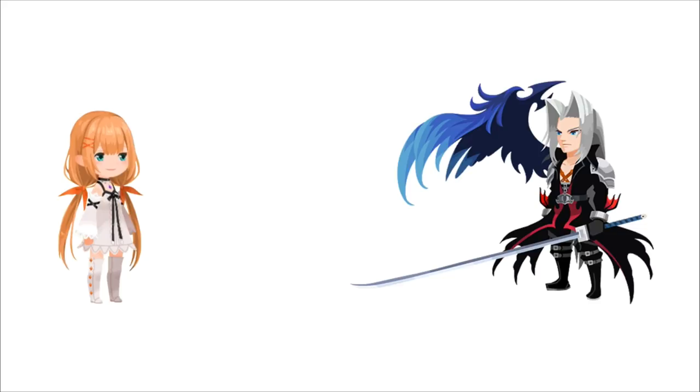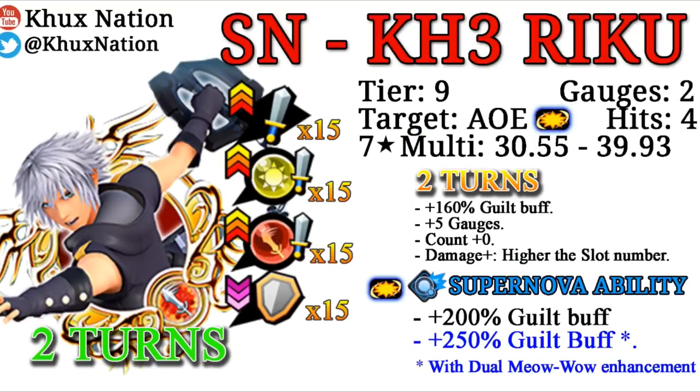Alright, so here we're going to have a few examples to help describe what exactly overwrite is, how it works, and what the difference is from normal medals. In this situation, we're going to have Strelitzia on the right representing the player, and Sephiroth representing the enemy you're going to be fighting. We're going to use Supernova Kingdom Hearts 3 Riku, and his ability provides plus 15 tiers of general strength buffs, raises upright strength by 15 tiers, raises power strength by 15 tiers, and lowers the enemy's general defense by 15 tiers.